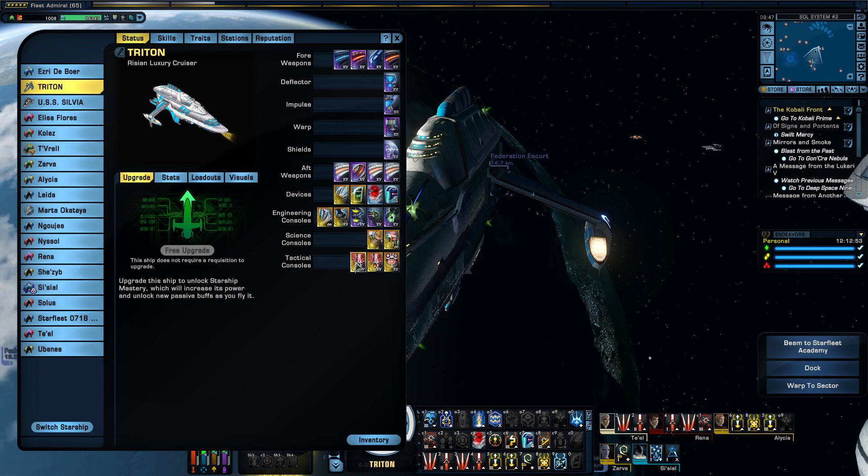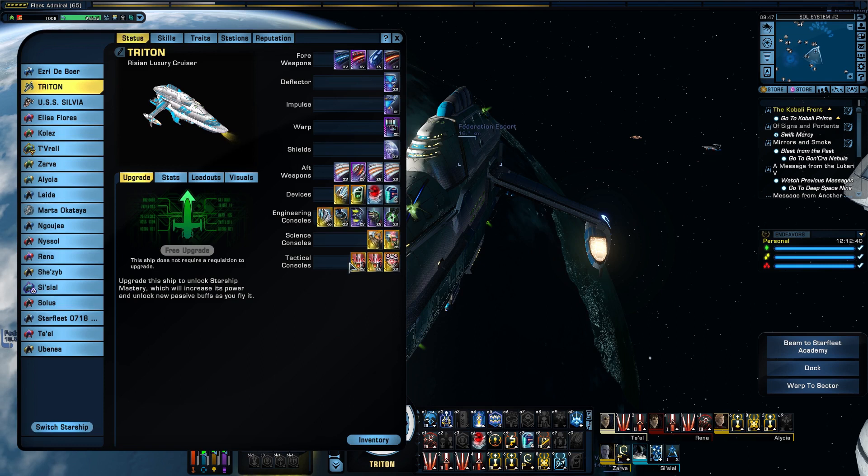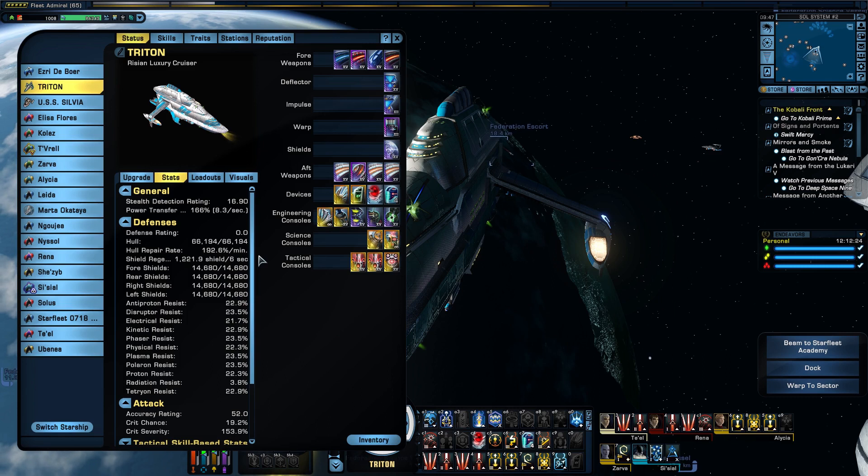Moving on to tactical consoles: I'm running 2 vulnerability exploiters, giving me 39.4% phaser damage and 9.8 critical severity on both. I'm also running a vulnerability locator, which is giving me 39.4% phaser damage and a 2% critical chance. The statistics on this ship: the hull is 66,194, which is quite squishy really.